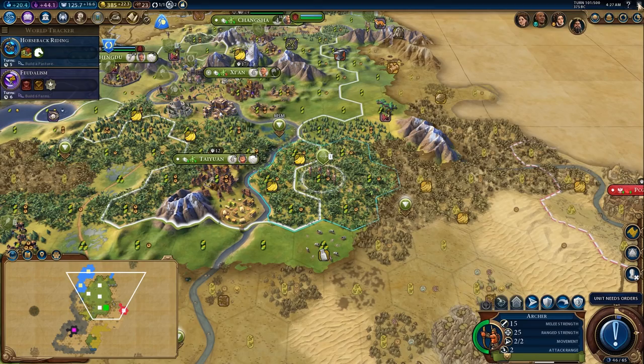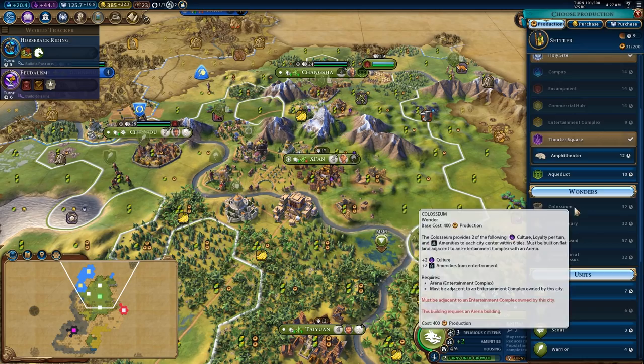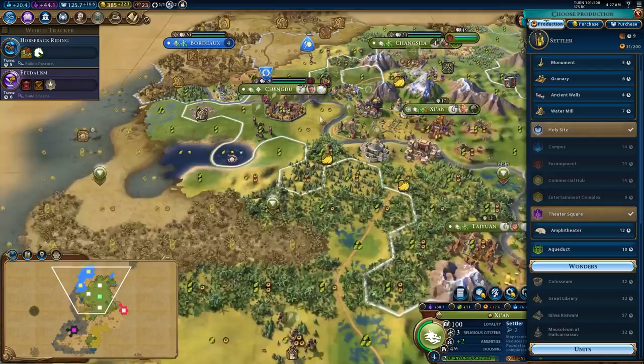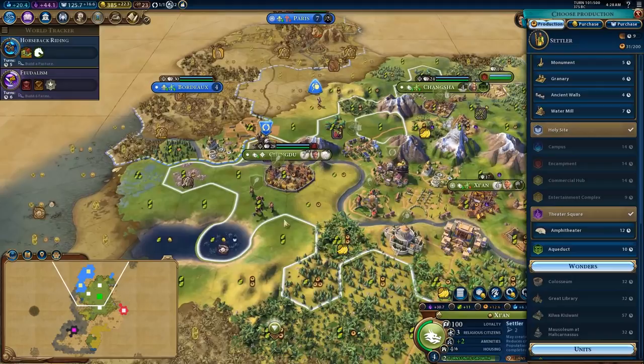I really want to get the Colosseum. It's really hard to find a place to build this — I want to build it in my capital, but if I can't, I can build it here. If I built it here, it would hit six cities — that's like a seven city Colosseum. So I think what we do in this city is we need to get it to 10 population, which means we need lots of farms and chops on these jungle tiles.